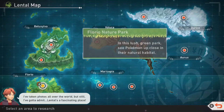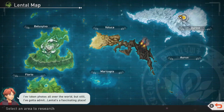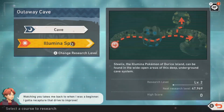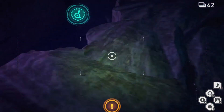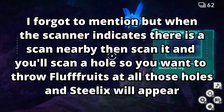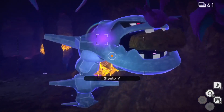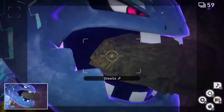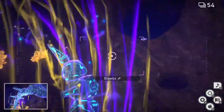The next Illumina Pokemon is Steelix in the caves. To find Steelix, get level 2 in almost everything, scan everything, and take pictures of all the scanned Pokemon. For routes with two ways to complete them, do both. All you need to do is throw Fluffroots into the holes where Steelix might be — use the scanner to help. Once it's out of the hole, throw an Illumina Orb at it and take a picture. That's your fifth Illumina Pokemon.